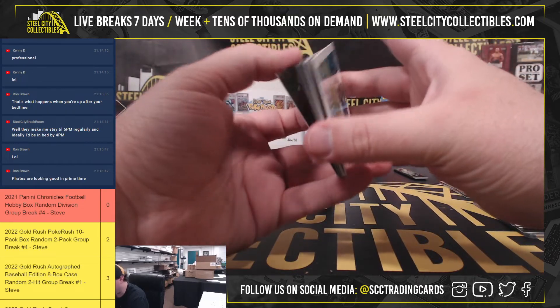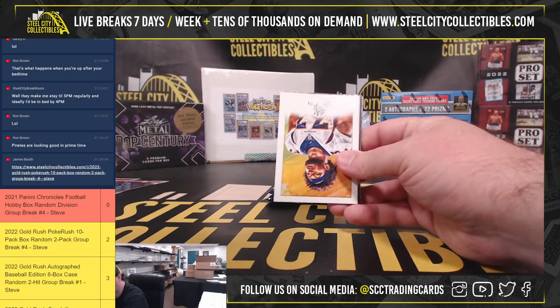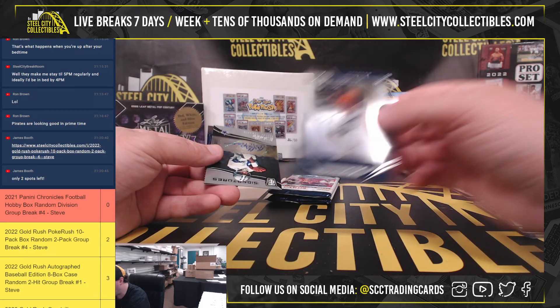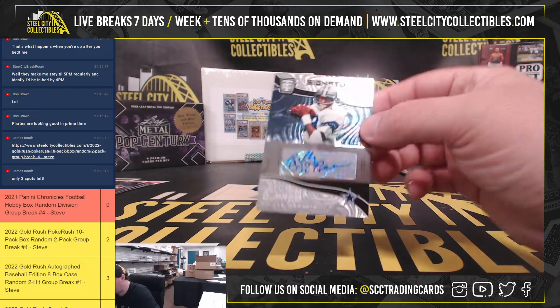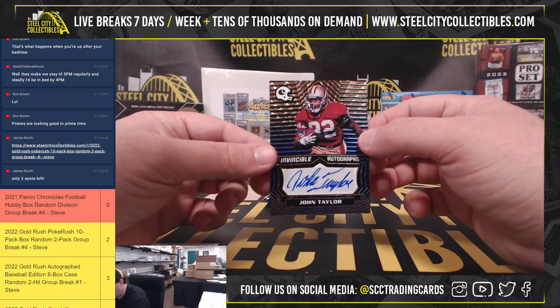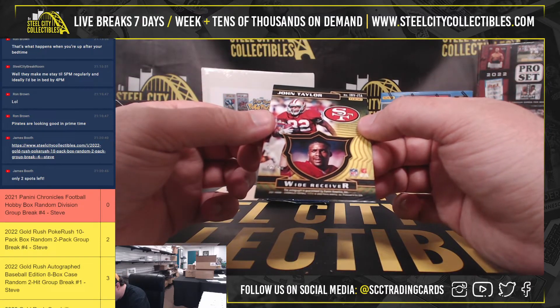We might have two autographs in this pack — yep! Javante Williams Gridiron Kings, Jamar Chase, Kellen Mond Flux, Patrick Sertan Momentum Rookies. Our first signature here is going to be Totally Certified Billy Joe Dupree from the Dallas Cowboys — no serial number on that one. NFC East going to Marcus. The other auto is Invincible Autographs John Taylor — it's been a long time since I've seen those cards — and that is 42 of 50.